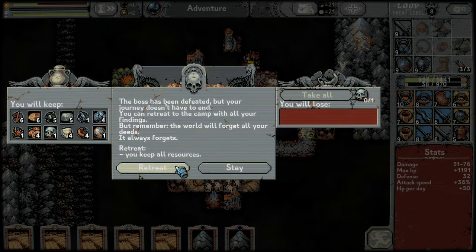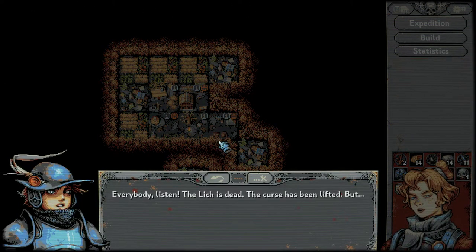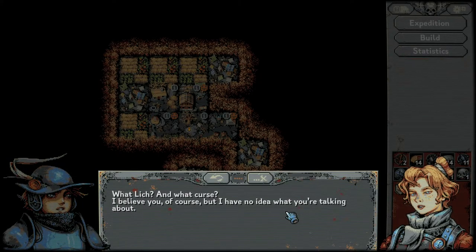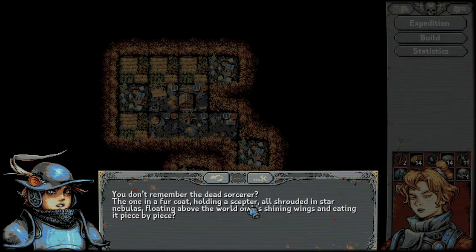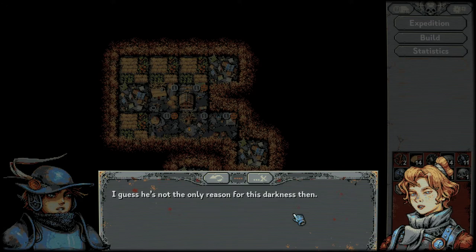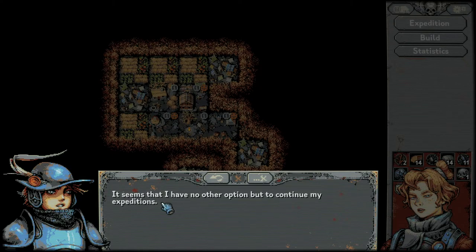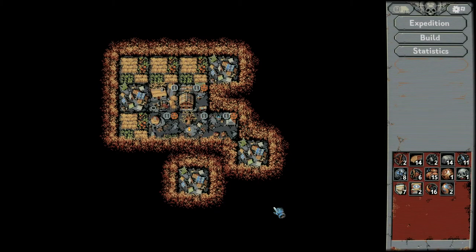If we retreat now we keep all our resources — yes, that was a good run! The Lich is dead, the curse has been lifted. Villager says they don't remember the dead sorcerer. Strange — everything looks the same around here. The skeleton has mentioned 'him' — whoever he is must have something to do with the obliteration of the world. It seems we have no option but to continue our expeditions.